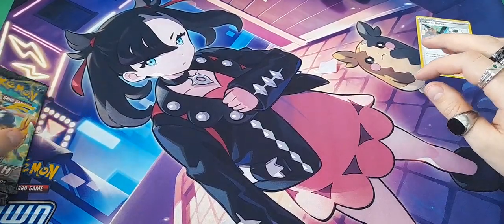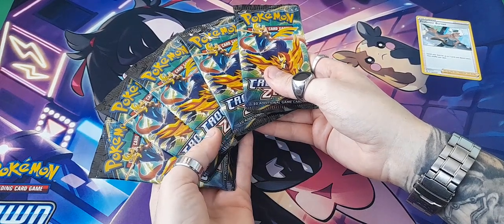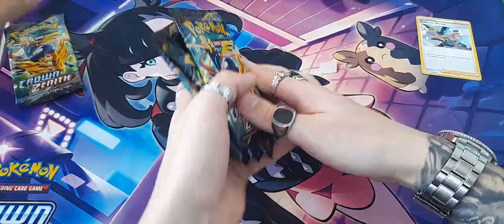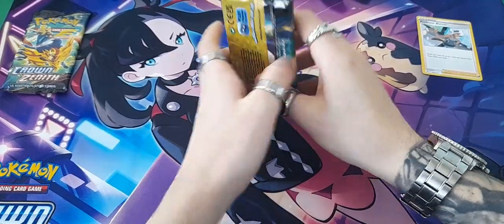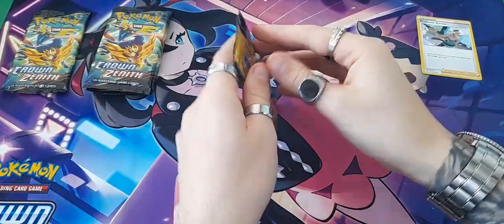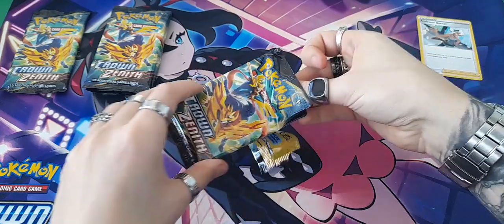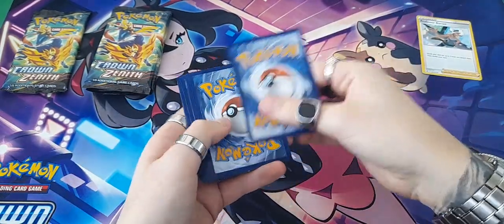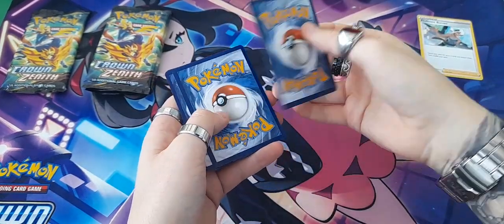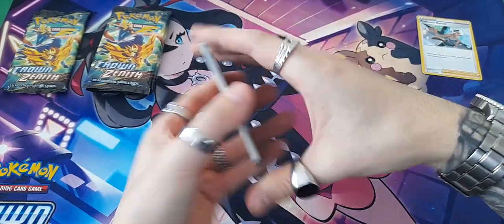We've got five packs — we can open one each. There is still a pack trick because it's not the new set, these are all black and white so it doesn't matter. Looking at the pack positions — one, two, three, four — this is where the big hit would be, this is where the trainer gallery would be, so I want to do the trainer gallery last.